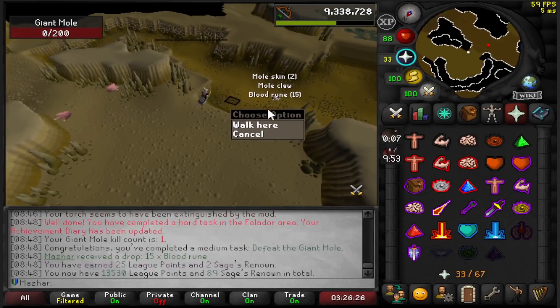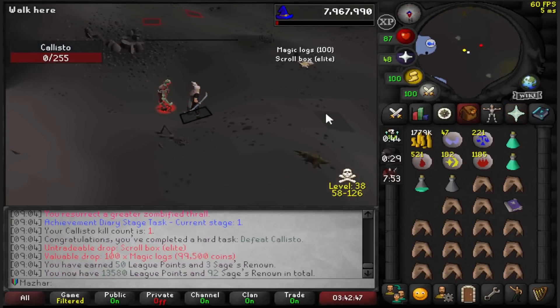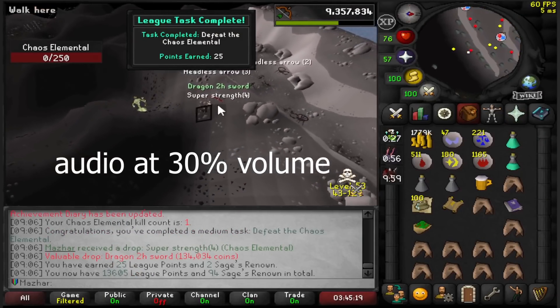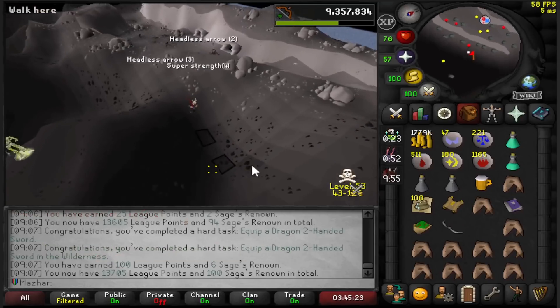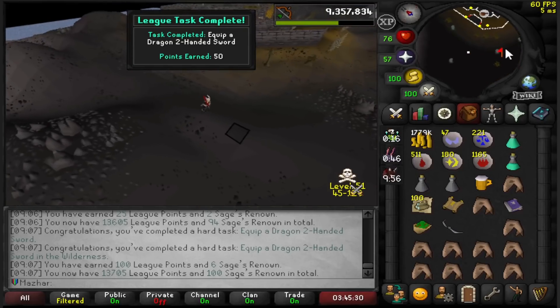That is a Mole dead — 25 points, I will take that. My Thrall tripled my damage — that is a Callisto KC complete, and I also got a scroll box which is really nice. Oh my god I got the Dragon 2H! KC already completed and I got the D2H — that's so lucky. That's another task by itself — Equip a D2H and equip the D2H sword — another 100 points. That is actually the luckiest drop I could have ever asked for.